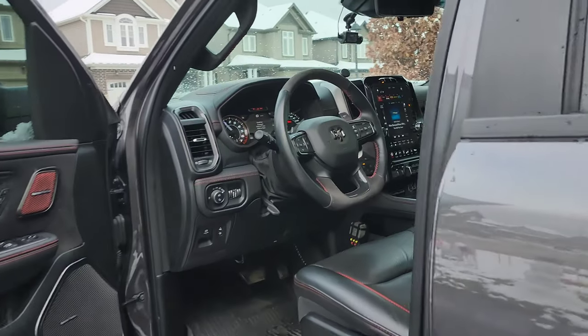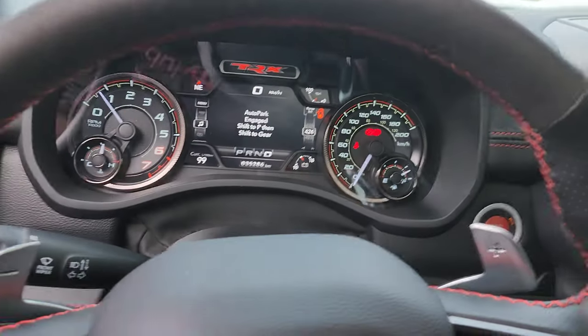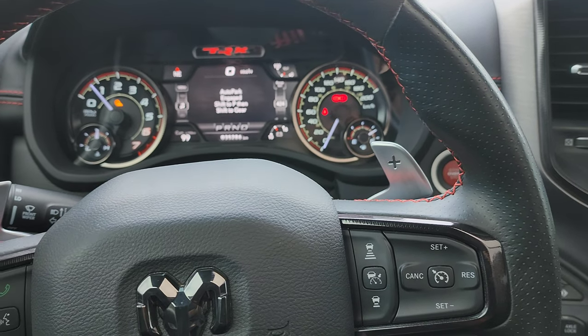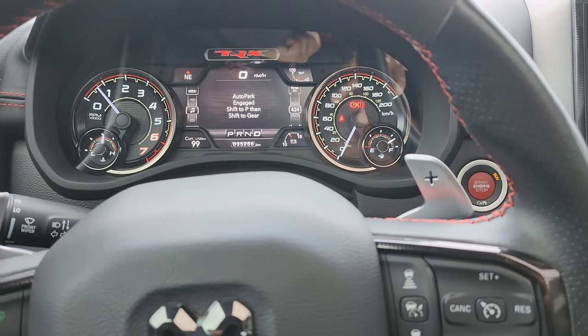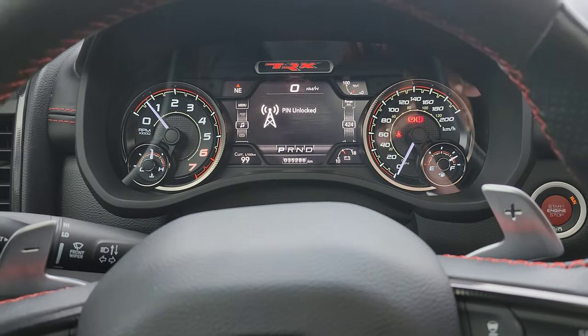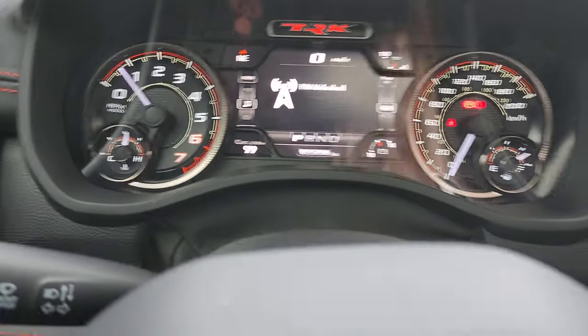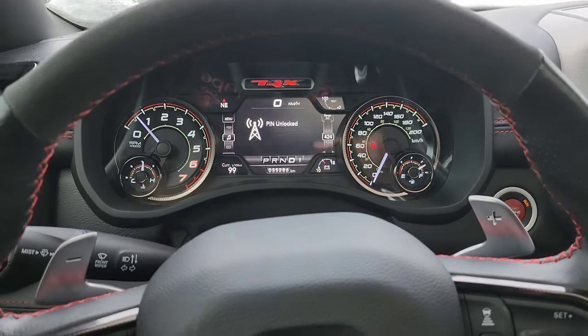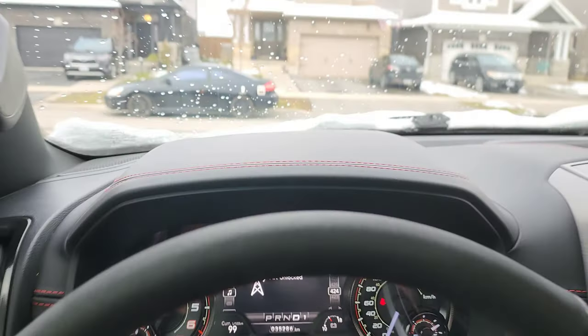So we're going to hop back in and input our PIN. For mine — just as an example — it was the cancel button twice. I'm going to put this back in park. It shows that the PIN has been unlocked as I hit my sequence of buttons. I always use my parking brake. And then we're able to move around.